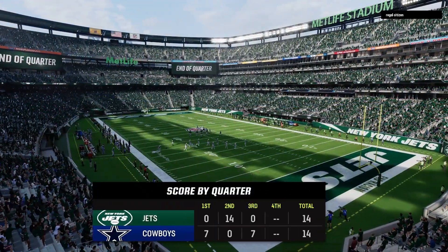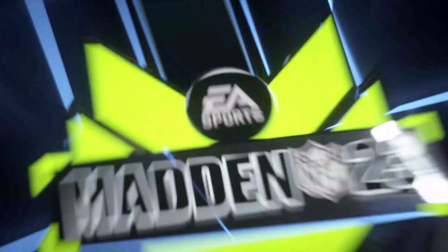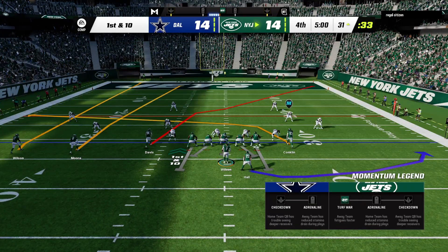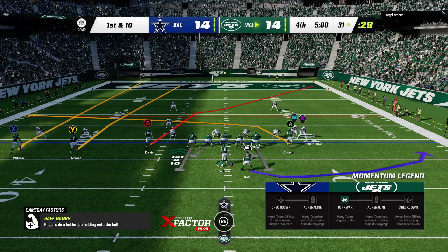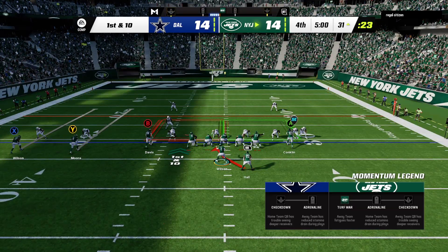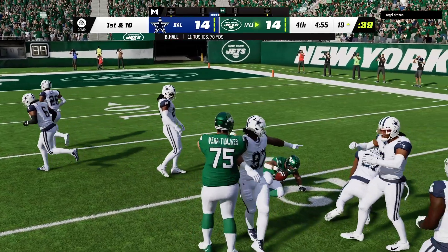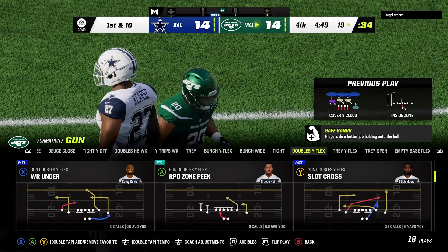And that is going to do it for this third quarter of action. Lined scrimmage at the 31 now on first and ten. Back to the ground with Hall, and he's able to work his way down inside the red zone to the 19-yard line — a 12-yard gain on back-to-back plays.